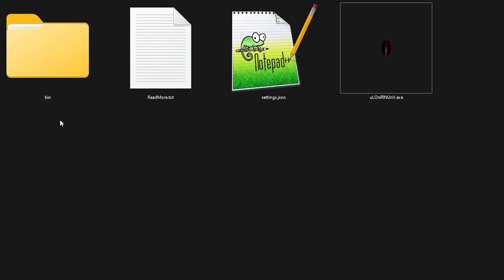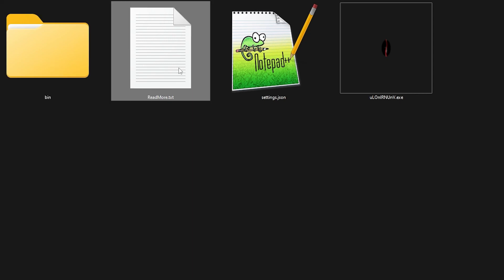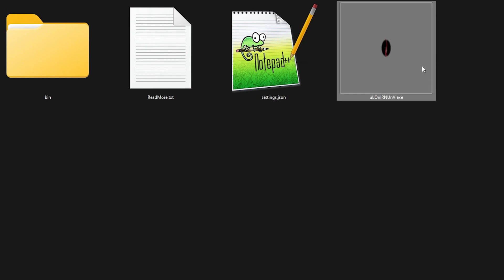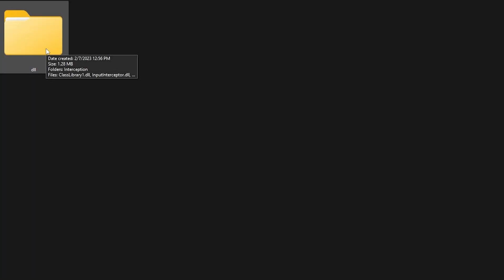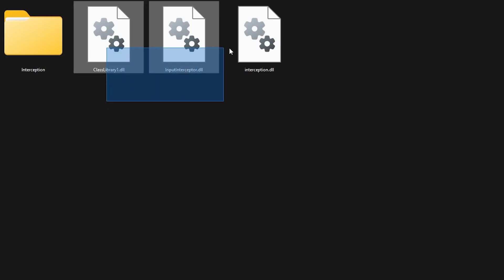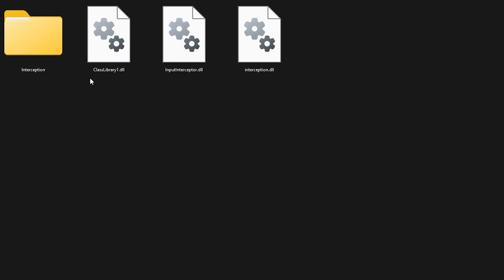Over here you have several different things: you have a bin folder, a read me, settings, and the actual application. Go to the bin folder, go to the DLL folder, and over here you have three different DLLs — make sure those are there. You also have a folder called Interception.